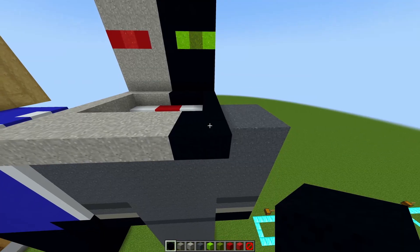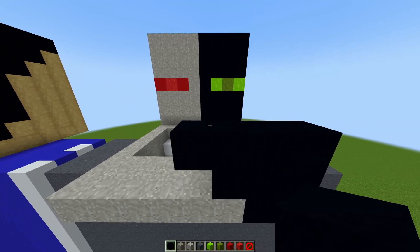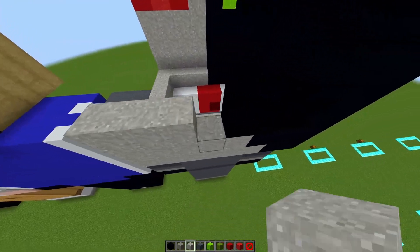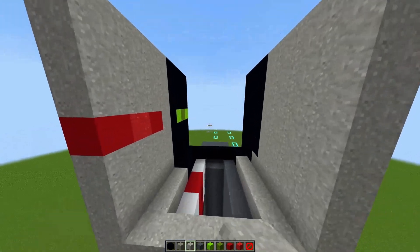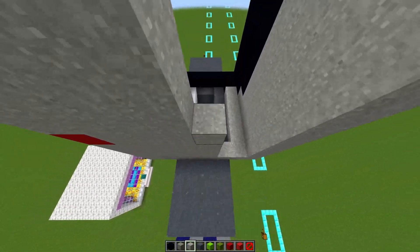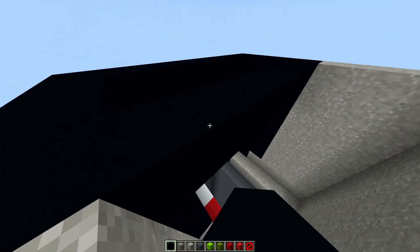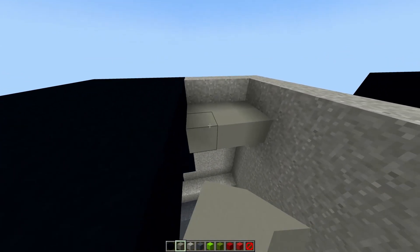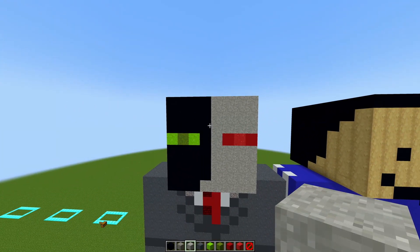Moving on to the back right side: with your black concrete place three blocks going across, and above that place four blocks going across. Once done, make five layers of the four black concrete blocks going across just like this. Do the same for the light gray concrete powder — fill it all in until it's all the way up to the top. For the sides, fill it in with the same blocks with the different colors on each side: the right side with light gray concrete powder, the other side with black concrete. For the top get your black concrete and make a line going across, fill in the black concrete side, then get your gray concrete and fill in a little platform. The head is now done.